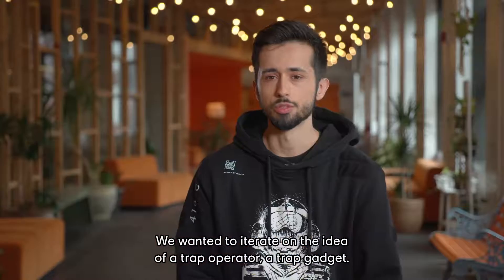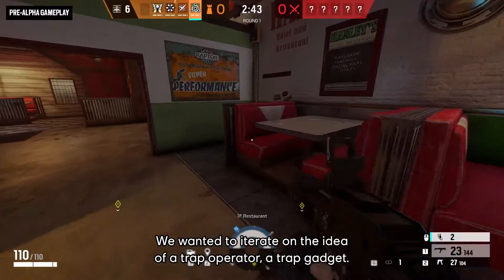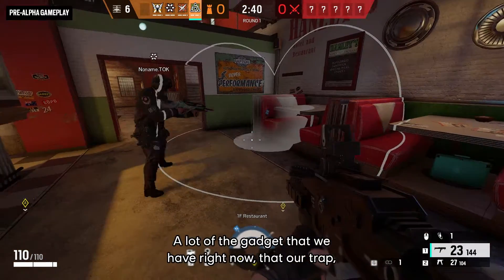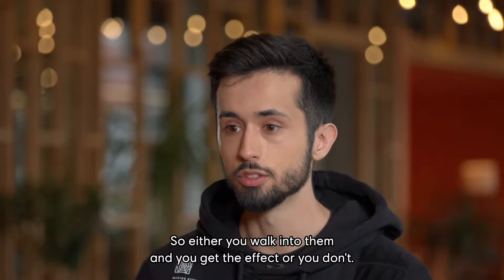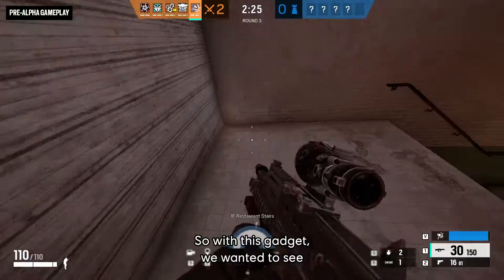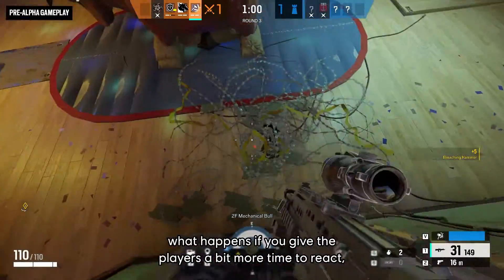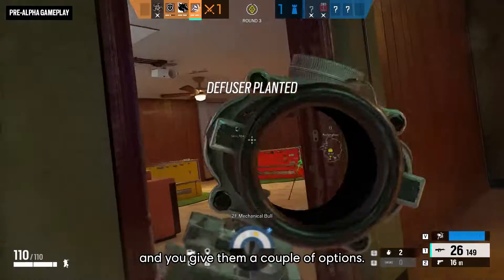We wanted to iterate on the idea of a trap operator, a trap gadget. A lot of the gadgets we have right now that are traps are pretty binary — either you walk into them and you get the effect or you don't. So with this gadget, we wanted to see what happens if you give players a bit more time to react and give them a couple of options.